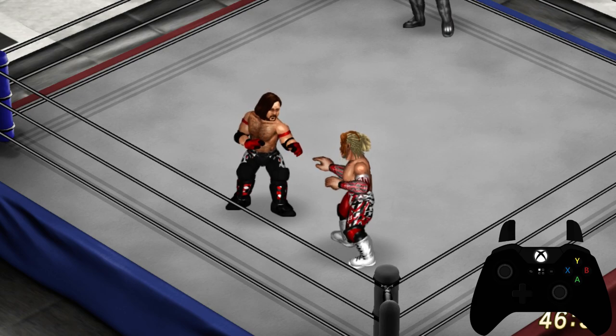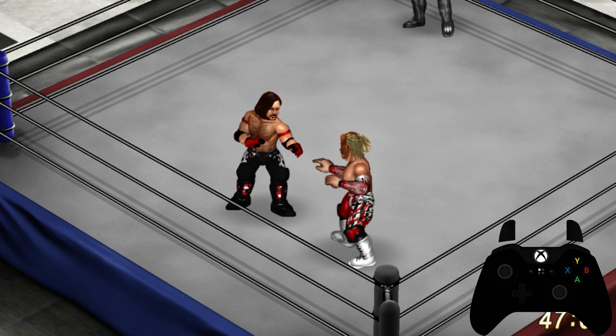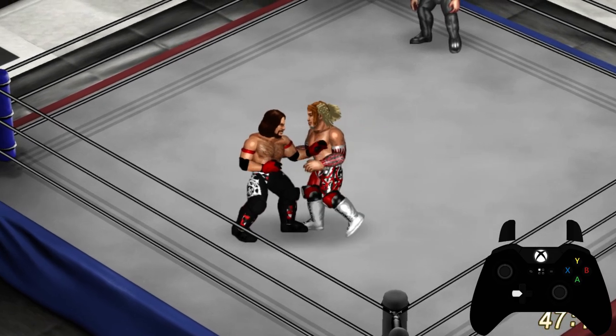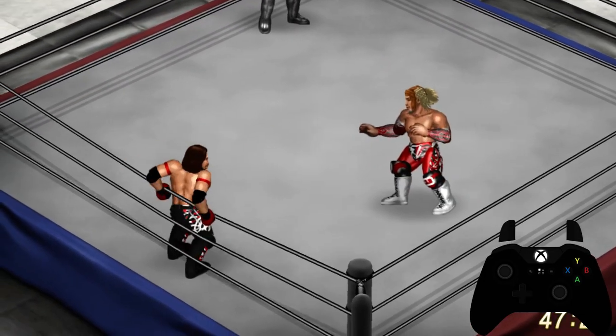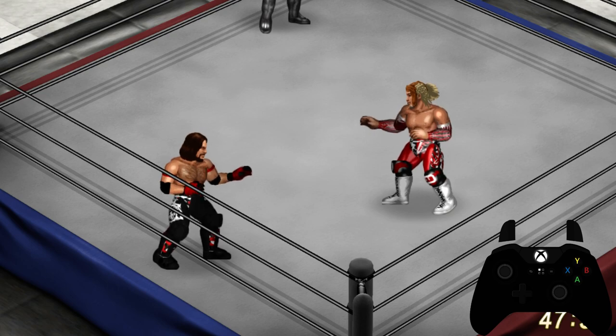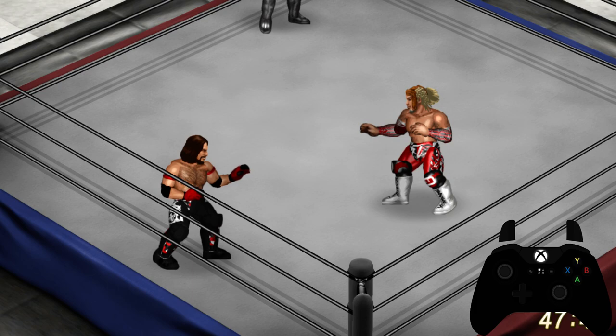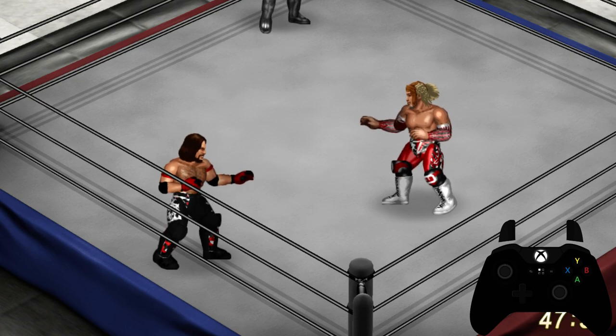Rear grappling with the heavy button (B) is the same as the heavy grapple from the front in that you can assign medium and light grapples to that situation. And that is pretty much it — that takes care of everything from the rear position. I do hope this video was informative. Stay tuned for episode five of How to Play Fire Pro Wrestling World. This is David from the Free Play Mode signing off — have a good evening, peace folks!